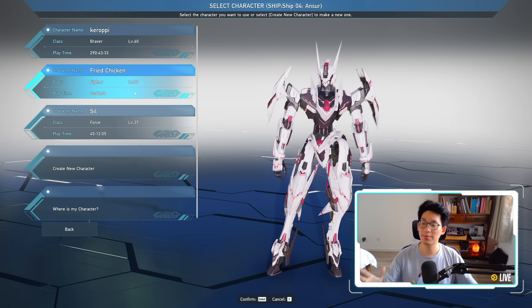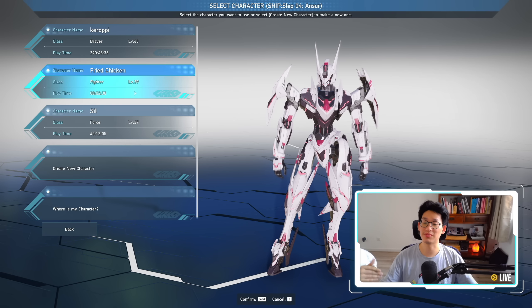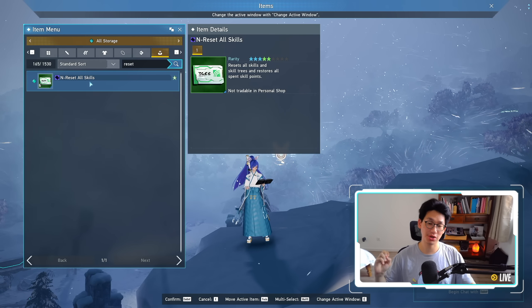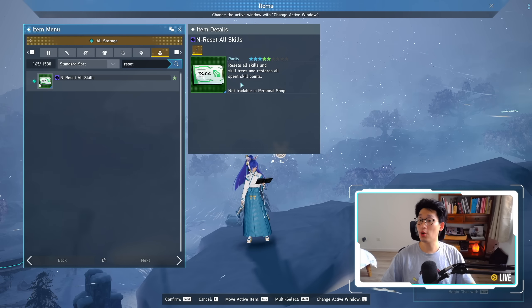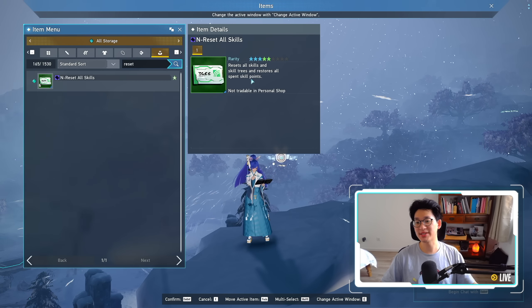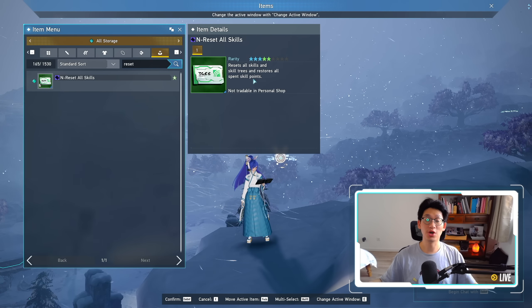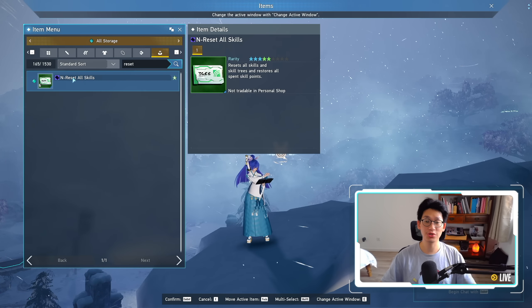I highly recommend if you are making alt characters, make a class that you normally don't play — in my case, a Fighter. I utilize this to boost my character to level 39, so that way when I need to level it up to get those extra add-on skills, it's going to be much, much easier. I want to stress again: make sure that you create all three characters on the same ship so you can get three copies of your end reset all skills. You only need one ticket to reset all of your classes — it resets all skills and skill trees and restores all spent skill points, resetting the skill trees for every single class simply by consuming one of these tickets. So if you mess up your Force as well as your Braver, you only need to use one ticket to reset all nine classes.